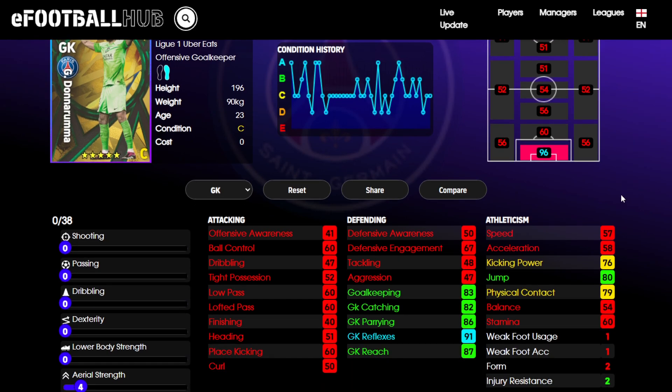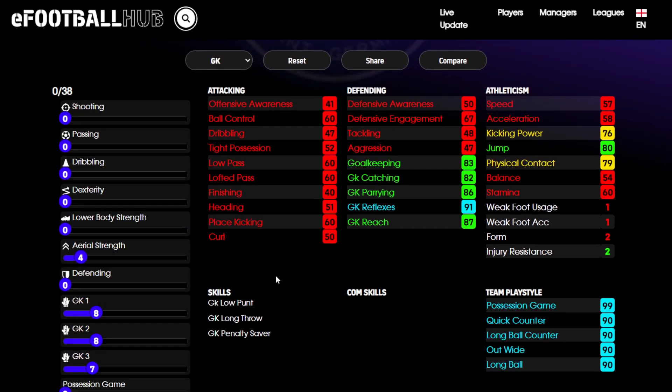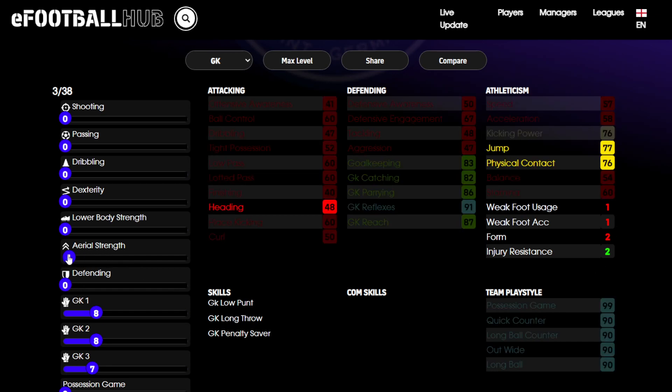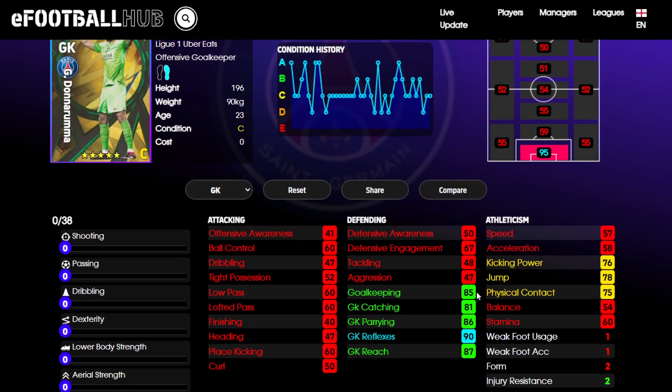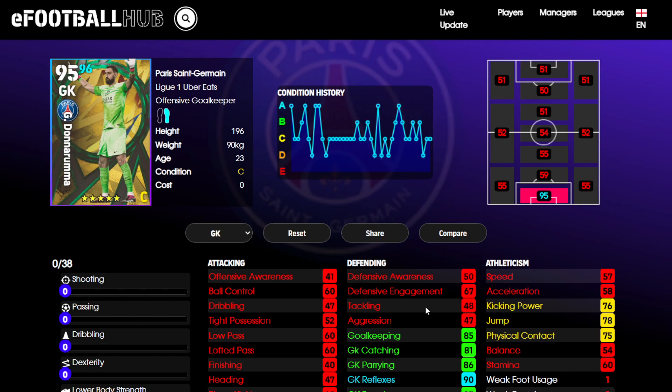This one still is very good. One thing I notice is there's a lot of reflexes - 91. I'd like to put a bit more balance around here. For someone who's six foot five, I don't think he needs 80 for jump necessarily, so I would take those points away. Maybe take one off reflexes so it still hits the 90 mark, then put two more on awareness. I think that looks great: 85 awareness, 86 parrying, 87 reach, 90 reflexes - fantastic. Catching 81 is not the best, 78 for jumps not the best, but he's six foot five so he's going to cover a lot of the goal. Very hard to get past this guy - a really good goalkeeper option.